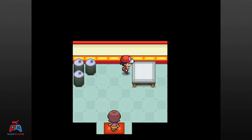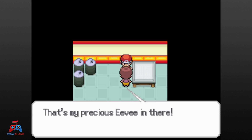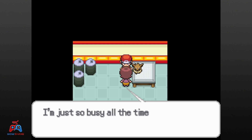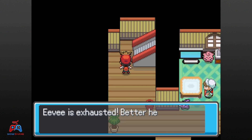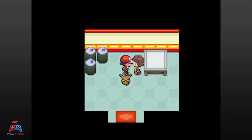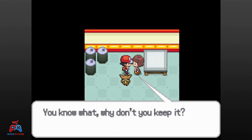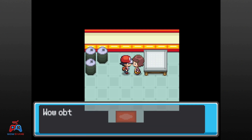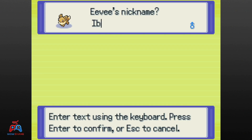I go to get my free Eevee, but it's someone else's Eevee. They do ask me to take it for a walk until it's exhausted as a side quest. I didn't even make it out of the building before Eevee became exhausted. I go to drop Eevee back off, but she just gives me the Eevee. I asked my wife for another nickname, but she couldn't figure out the neighborhood squirrels from Bread, so I saw a bottle of Ibuprofen near me and I named Eevee Ibuprofen.